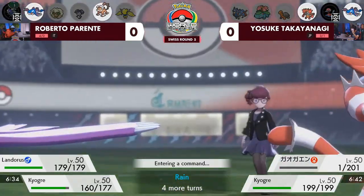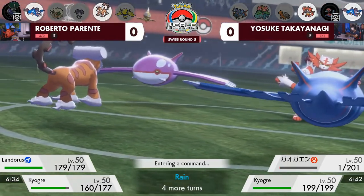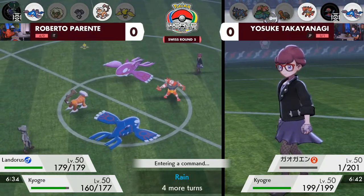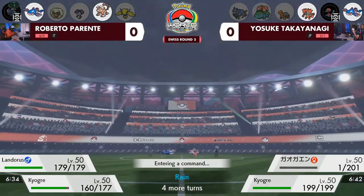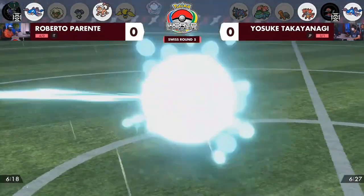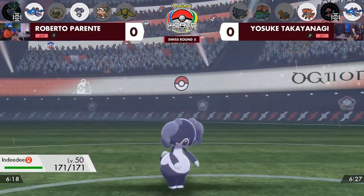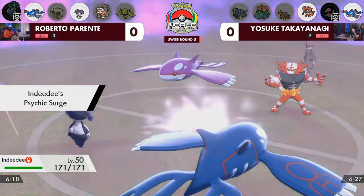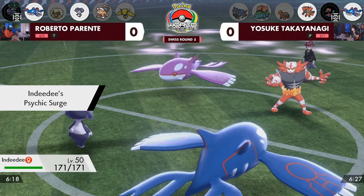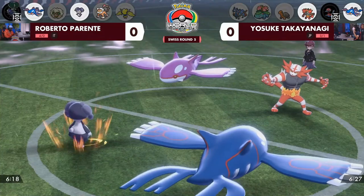Roberto switching Landorus into the slot — we haven't seen much Landorus in Series 12. It's the Therian form, and Intimidate isn't mattering too much into either of these Pokémon. Typically, Landorus is a strong Dynamax option on teams, but Roberto is deciding not yet. It's tough to keep Landorus in the face of an opposing Kyogre, and the Psychic Surge on the field from Indeedy is really valuable for shutting down priority.